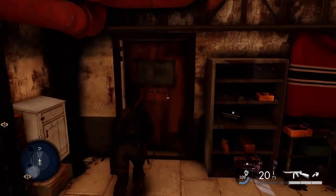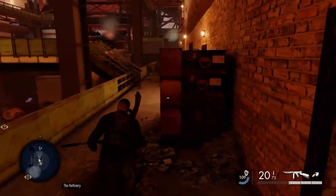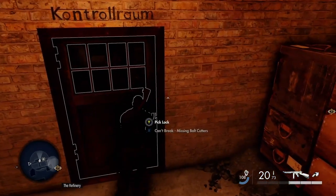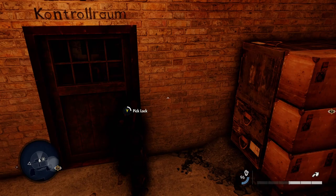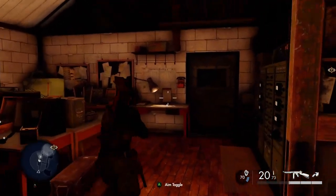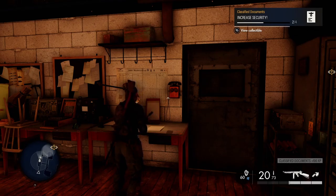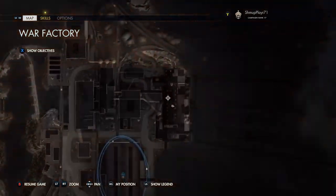Can't get through this door so we'll go back outside and go through to the control room and pick the lock. You can just get into this building without needing a key or a satchel charge - you can just pick the lock or break it with some bolt cutters. And we'll have another classified document.